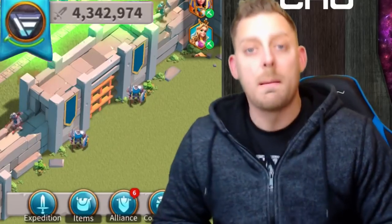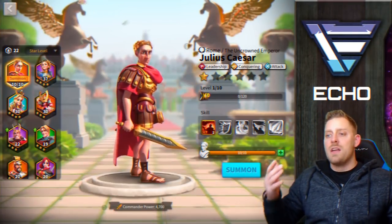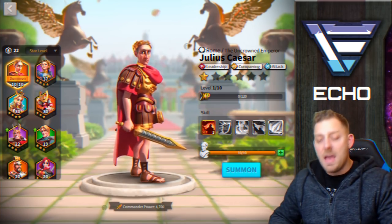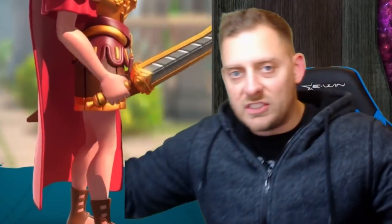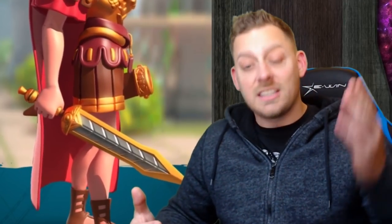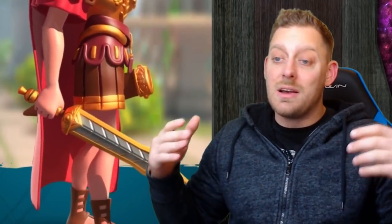Currently 4.342 million power, but you're all here for Caesar. I know you are. This guy is a boss. We're going to summon him and we're going to do it right now. 3, 2, 1, summon. Boom! I have Caesar. The one that everyone wants. Whether he's the best or whether he's not the best, this is the legendary commander that everyone wants in Rise of Civilizations. We got him.